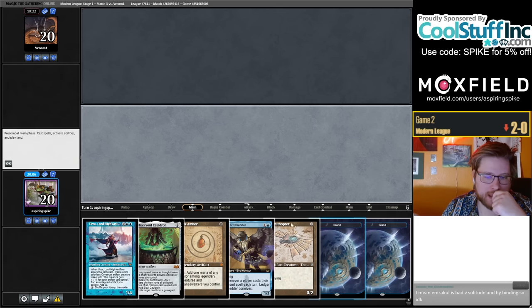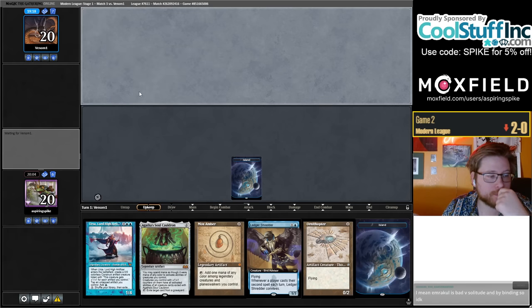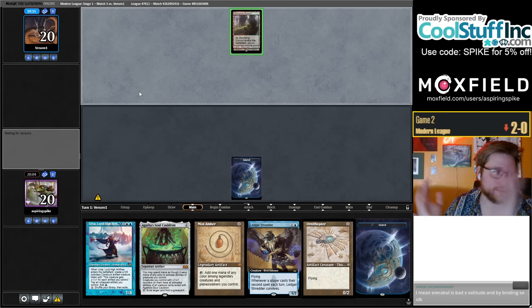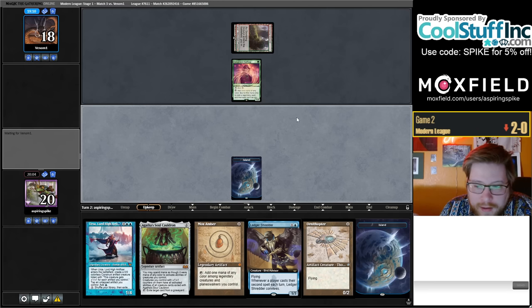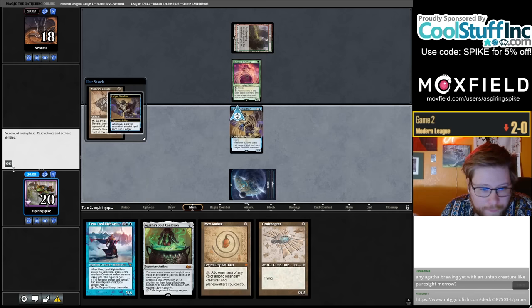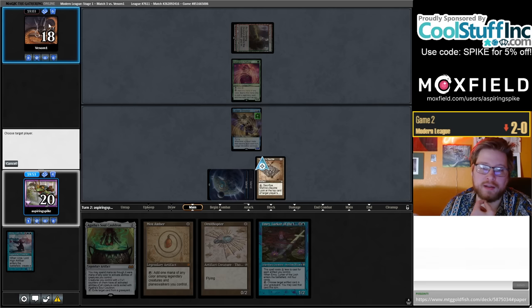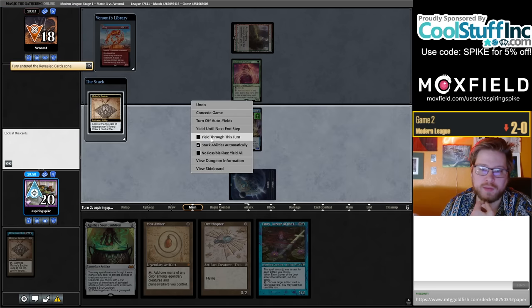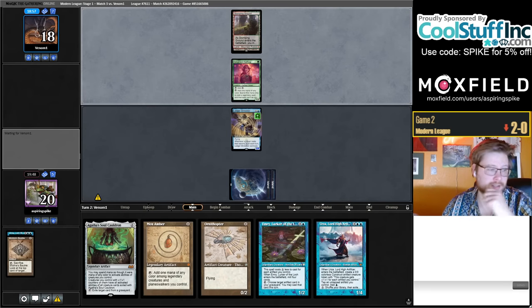Emerald Coal is not that bad to discard — it depends on how managed your graveyard is. But if you have your whole engine in hand and you just don't loot it away, I think it's okay. This hand is sick! If we've already Cauldron'd our good card from the graveyard, it's not that bad to shuffle. Emerald Coal is bad versus Solitude and Binding. I don't know — do you just take an extra turn and then they Solitude or Binding it, and you still get to keep spinning your Urzas? Let's try it. I think it's important to be trying plans this early into a brew.